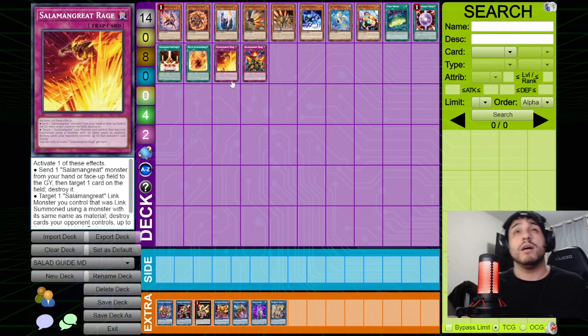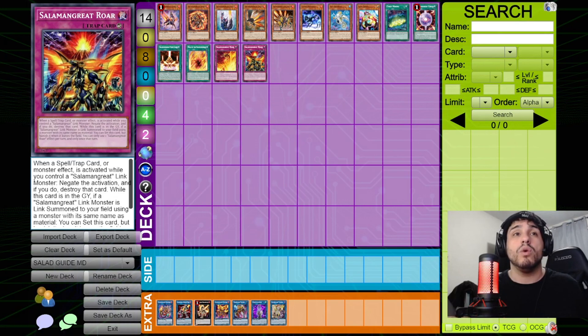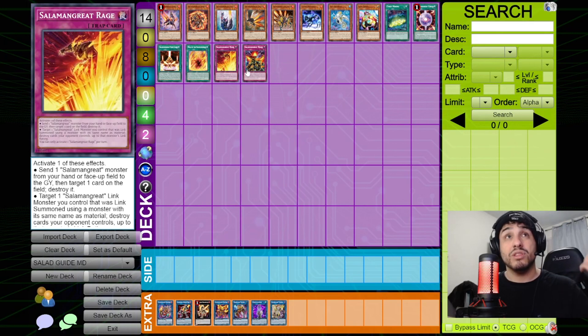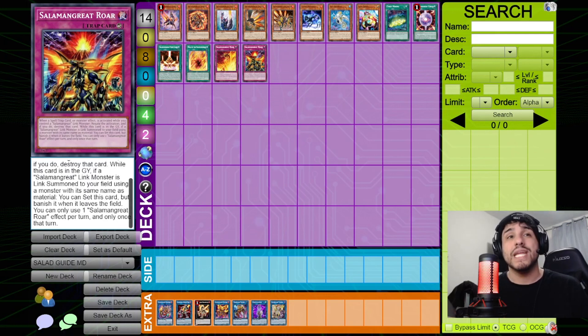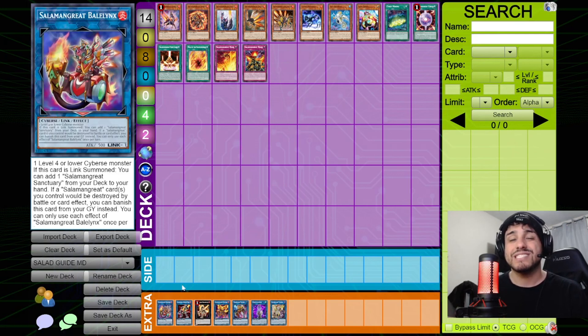Roar is essentially an omni-negate — like Solemn Judgment. When a spell, trap, or monster effect is activated while you control any Salamangreat link monster (doesn't need to be relinked), negate the activation and destroy that card. While Roar is in the graveyard, if a Salamangreat link monster is linked using a monster with the same name as material, you can set Roar from the graveyard — but it gets banished when it leaves the field. Only one Roar can be activated per turn.